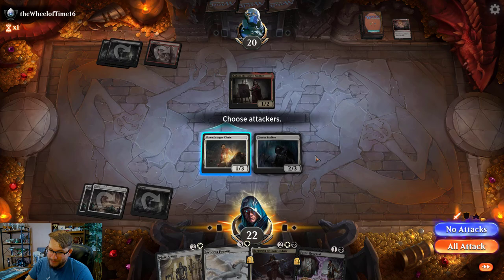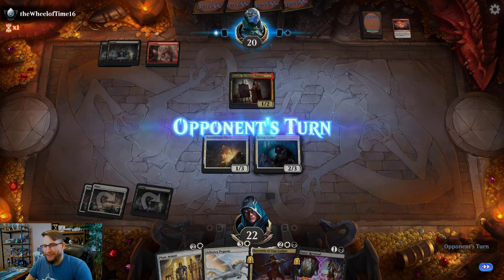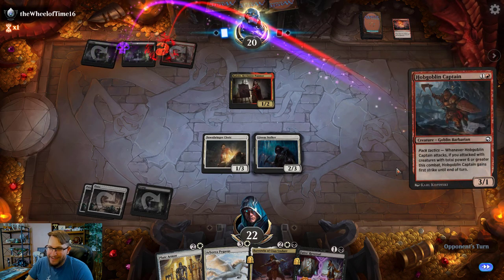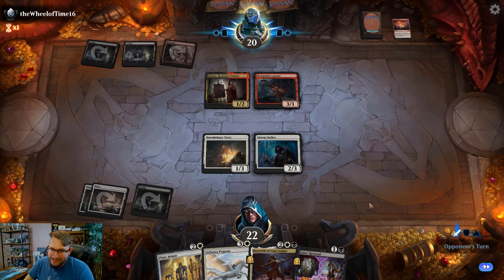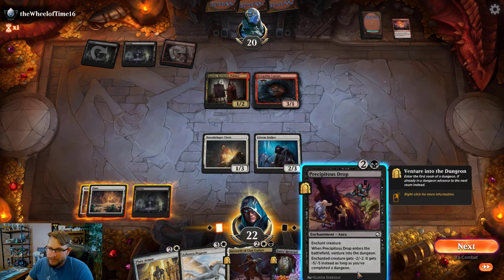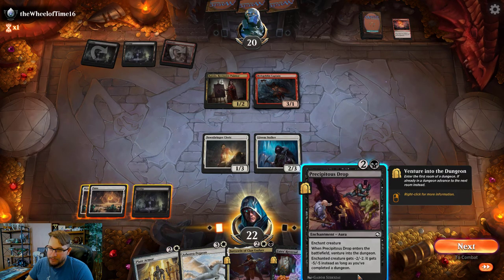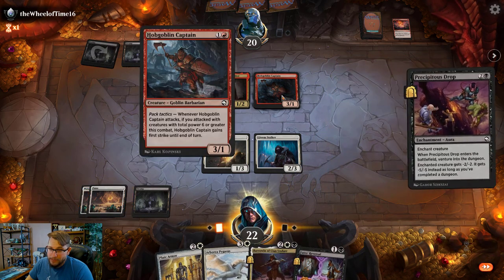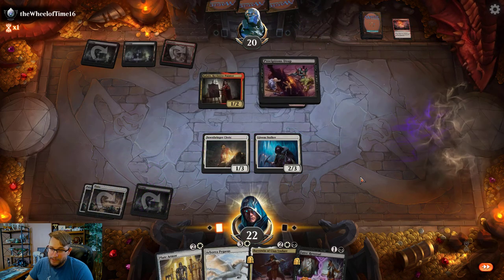He just used two removal spells on Gloom Stalker and now I just replay the Gloom Stalker — yeah, I'm laughing right now. It's kind of funny. I think his plan was to use the treasure to play Hobgoblin Captain, and imagine if he had done that — this Precipitous Drop would not have been big enough to kill it.